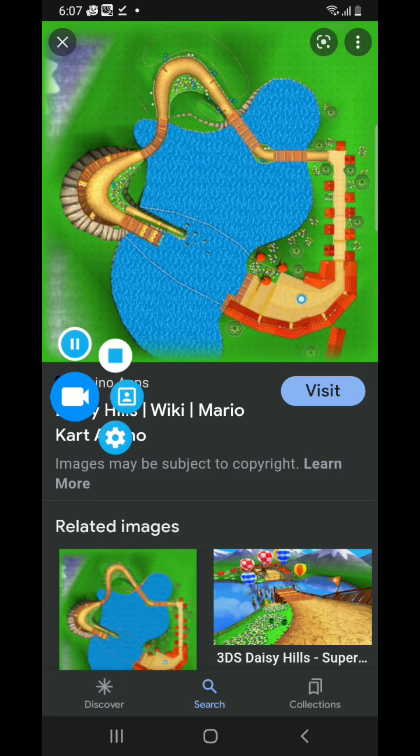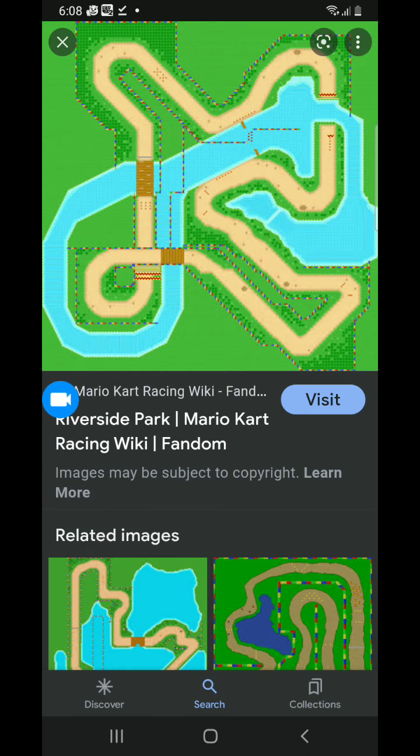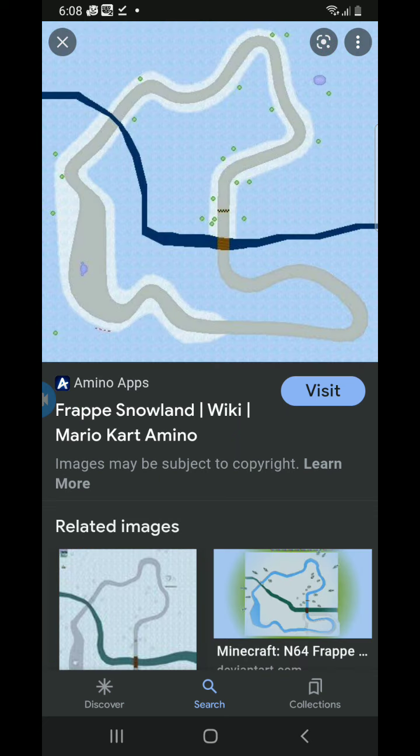Let's go to the second race. This is the second race: Mario Circuit DS. Let's go to the third race. Here's the third race: Riverside Park on the Game Boy Advance. Let's go to the final race of Shell Cup. Here's the final race of the Shell Cup.